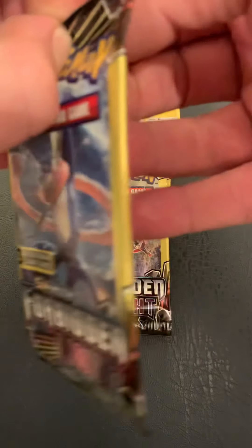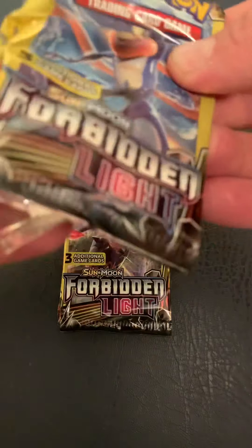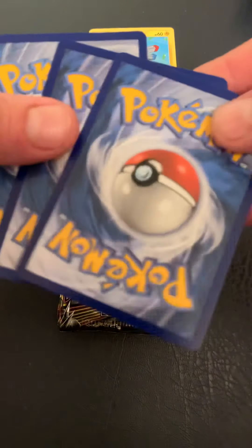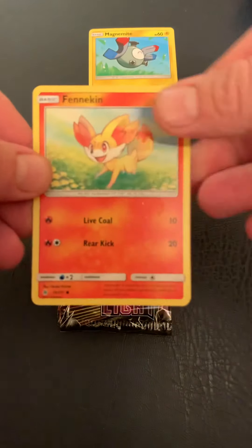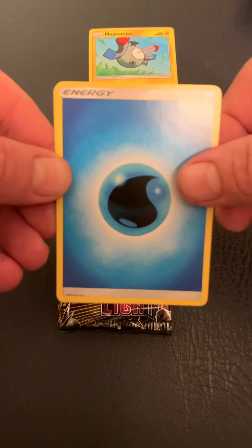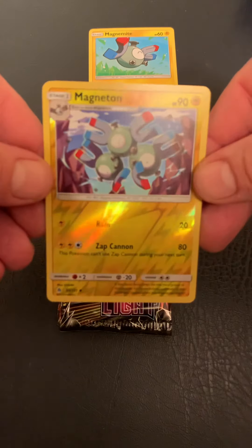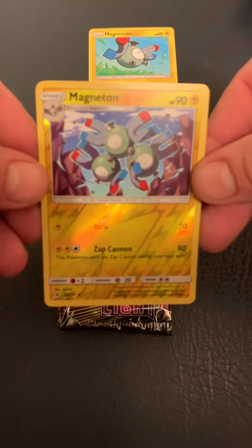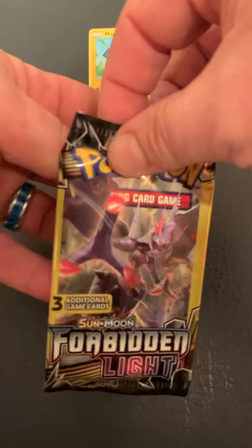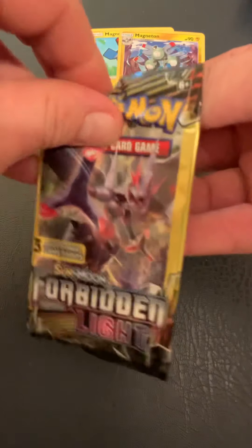Both of those are going to be those secret rainbow rare cards. Getting into pack number two here — Fennekin, Water Energy, and Magneton from 151, Reverse Holographic. So we've already hit two out of the four possible 151s. We've still got three packs, so we do have a good chance at getting some more.